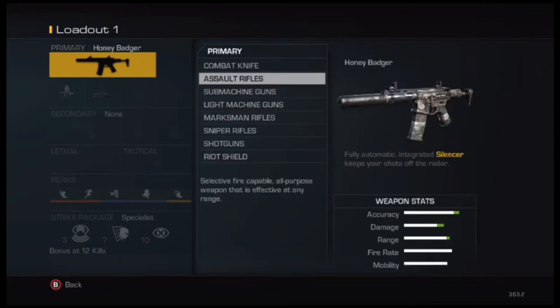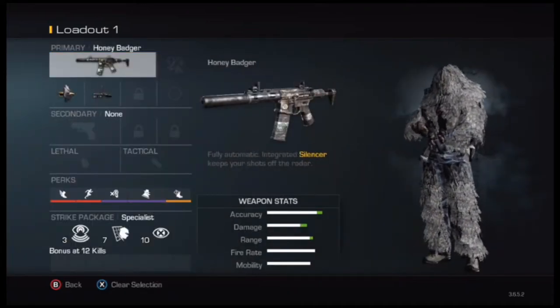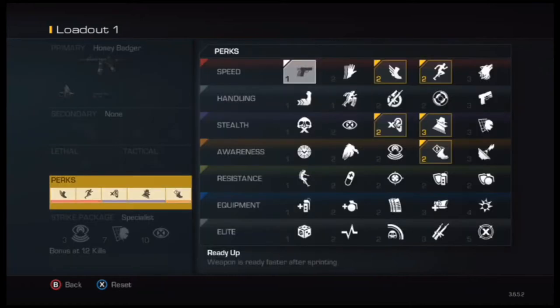What's going on guys? This is LZOX Badger and I'm going to show you the best Ninja Diffuse spots on the new map, Fog, from the Onslaught map pack.